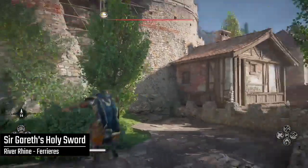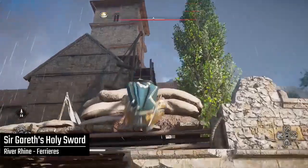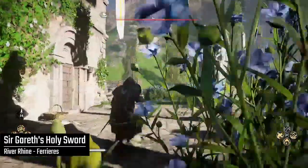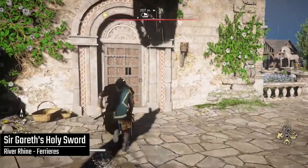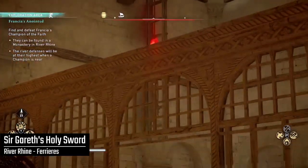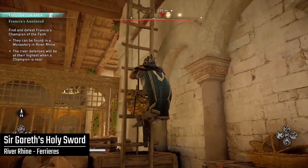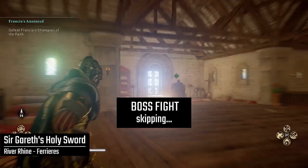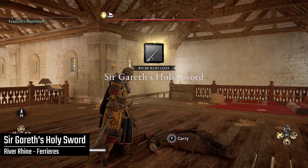You'll notice I'm wearing the Lug's armor set collected in my previous video. You can do this champion fight alone — you don't need your Jomsvikings or to be opening doors. You'll need to shoot down the ladder to get up to the second floor of the church, and that's where you'll find the champion. When you complete this boss battle, you'll be rewarded with Sir Gareth's Holy Sword, which is a two-handed great sword, unlike the Ulfberth Sword which was a one-handed sword.